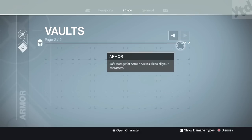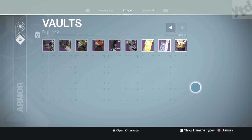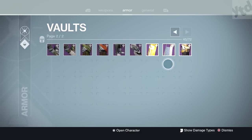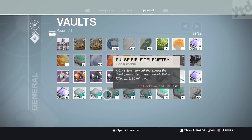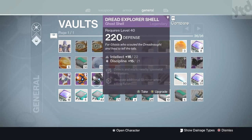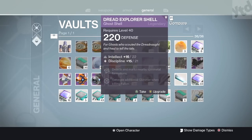Same thing goes for gear. All this armor is useless but it's all leveled up. Same thing goes for general stuff — artifacts I'll never need, a couple of ghosts — and all those represent five marks each.